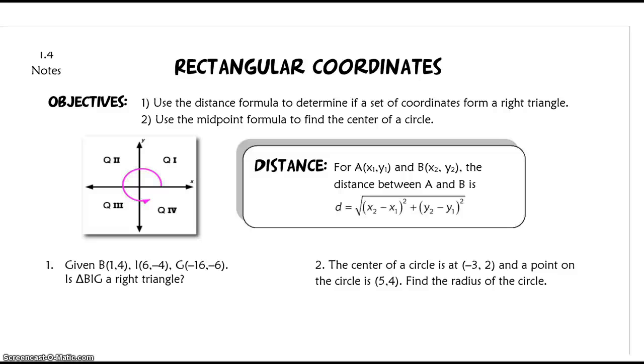Okay, this is section 1.4, rectangular coordinates. We're going to use the distance formula to determine if a set of coordinates forms a right triangle, and we're also going to use the midpoint formula to find the center of a circle.